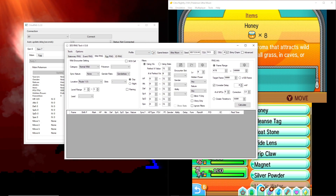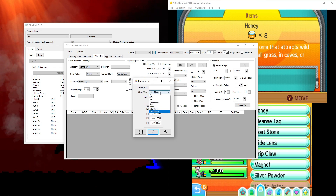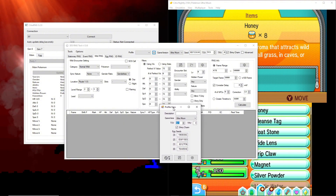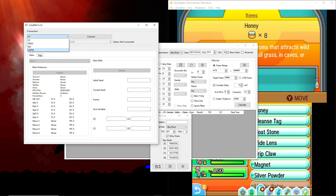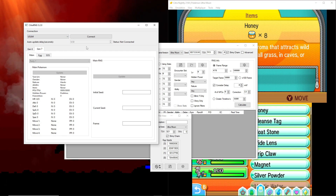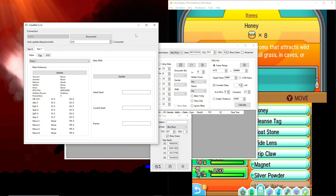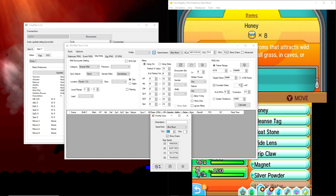If this is your first time RNG manipulating, you're going to want to create a profile. Select your game version and name it whatever you want. Your TSV (Trainer Shiny Value) determines if a Pokemon is shiny for you. Change the tab to either Sun and Moon or Ultra Sun and Moon depending on your version, then go to Gen 7 and connect. If it doesn't connect, you either have the wrong version selected or don't have the update installed.